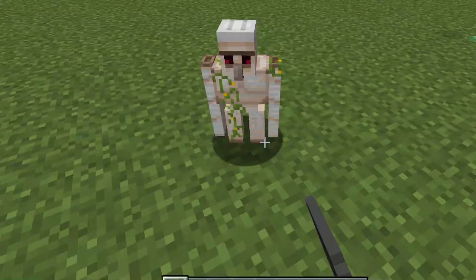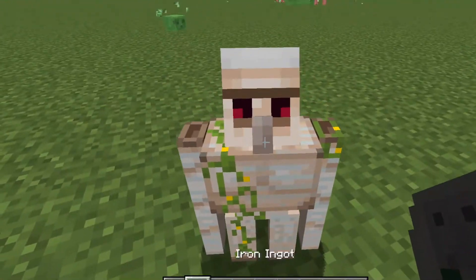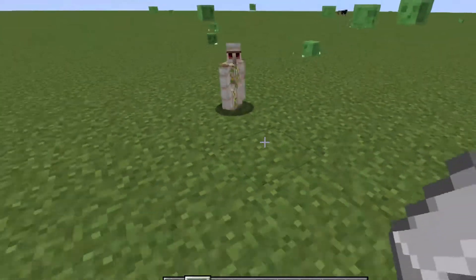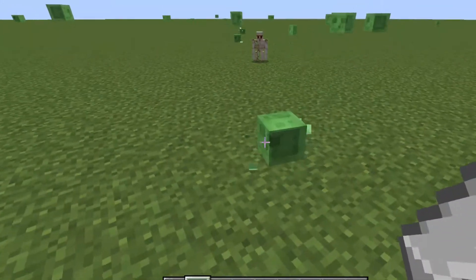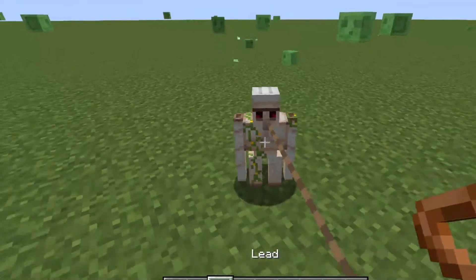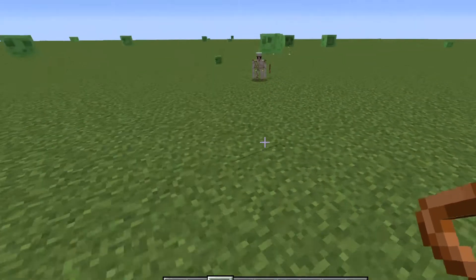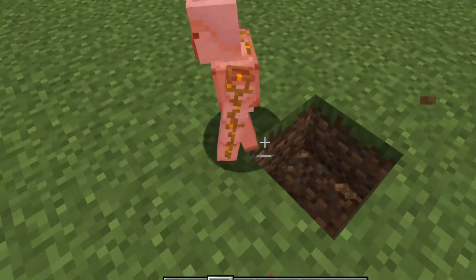You can see he's a mini iron golem. If we go ahead and give him a piece of iron, he will be friends with us. You can see that he won't follow us on his own, but you can put him on a lead. Cooper doesn't want to come — Cooper, come on!